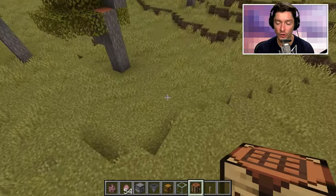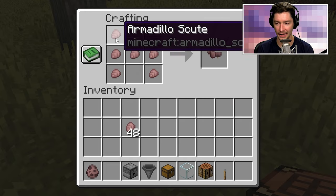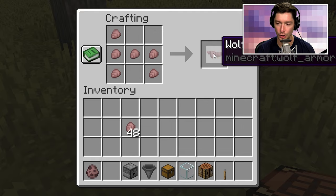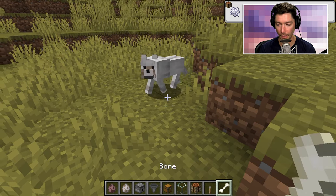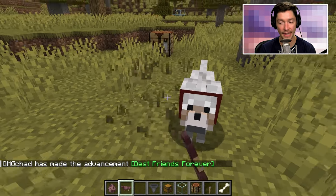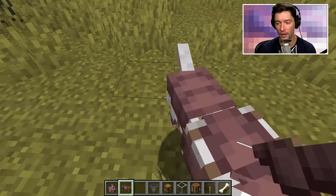Now that we have the scoot, we can get to making the wolf armor. The crafting recipe looks a little like a chair — or an H, maybe an H. Anyway, you leave the top two slots and the bottom middle slot empty, and that gives you wolf armor. Next, you just need a wolf. You tame it with a bone, and now that we have a tamed wolf, smack that boy with your armor.